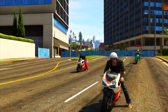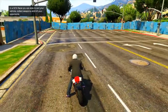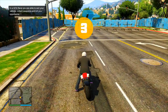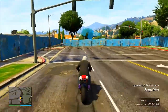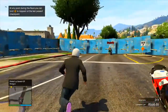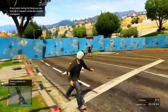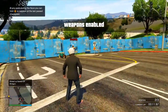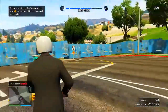Once you have spawned into the game, all you need to do is have all of the players drive into the first checkpoint. Once everybody has driven into the first checkpoint, the person who is going to be farming the RP needs to get off the motorbike and wait for it to say 'Weapons Enabled.' As soon as it says Weapons Enabled, you can then start killing the other players to get the RP.